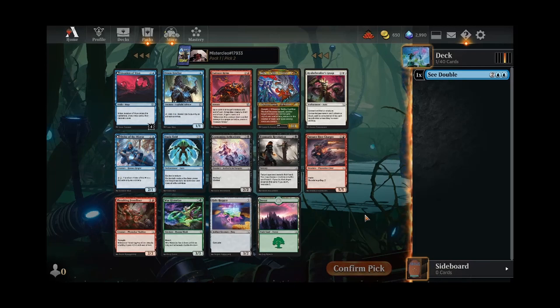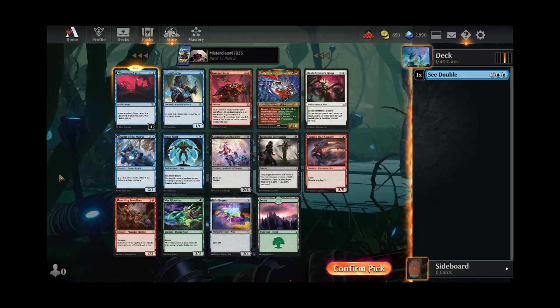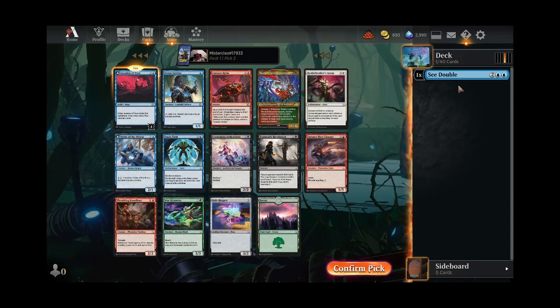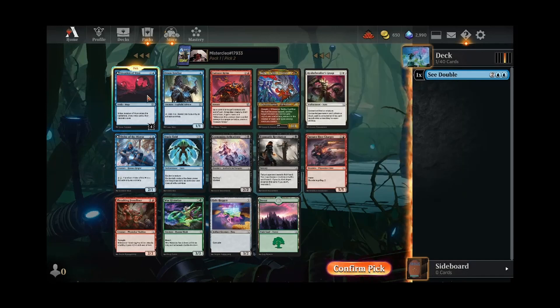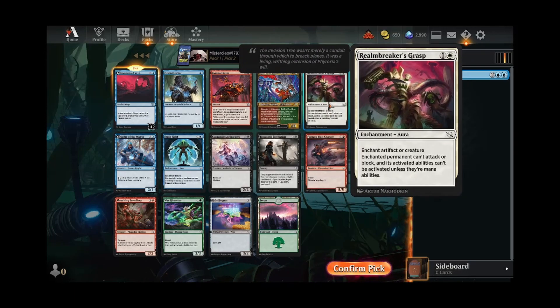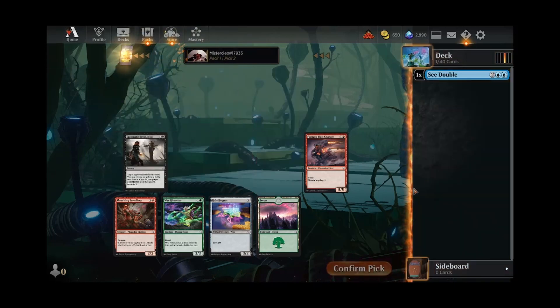Now we can take the Invasion, which is probably the stronger card here. Or we could take the Realm Breaker's Grasp, knowing that blue pairs well with white — that's one thing we would want if we end up in that color. C Double also can't be copied, which is a pretty big Nombo with the Mage Ring side of the Invasion. Maybe I do just want to take Realm Breaker's Grasp. Pretty unexciting pack overall — just take the removal and see.